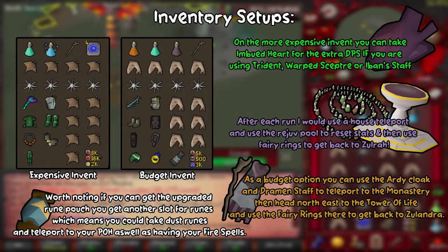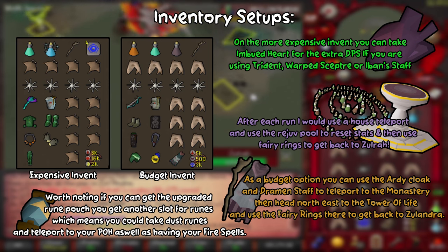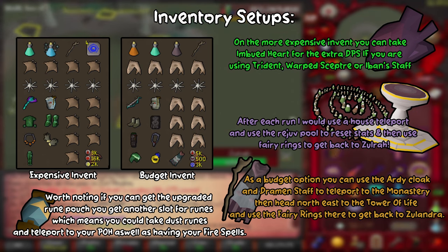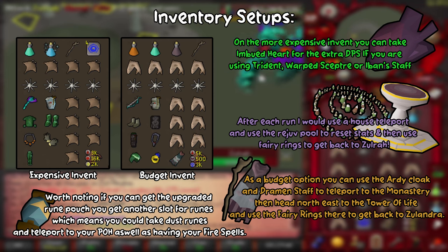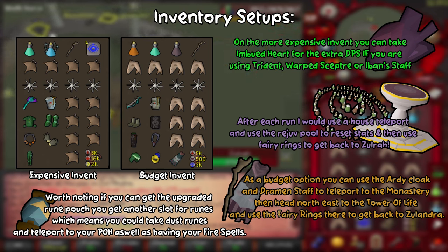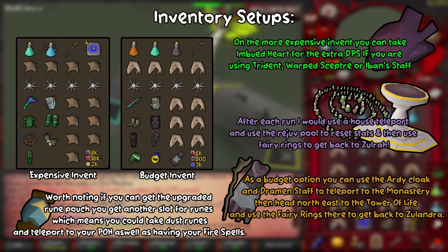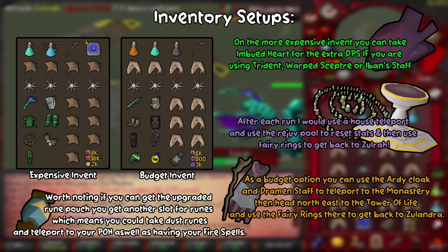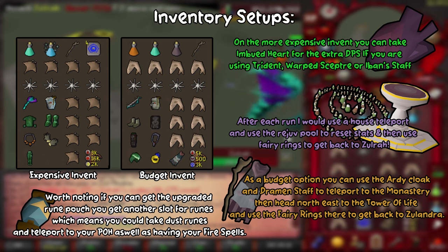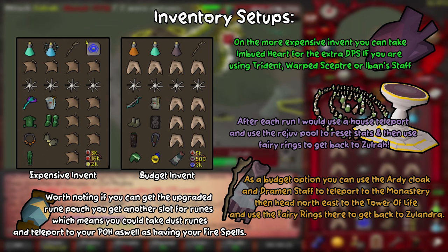The last thing to talk about is inventory setups. In the expensive inventory we've gone with manta rays which restore 22 HP per food, and karambwan bombs for combo eating. We've also got some house teleports and a dramen staff to get back to Zulandra via the BGS fairy ring code — though if you've done the elite diaries for Kandarin and Lumbridge you won't need the dramen staff. I've also included a divine ranging potion for consistent DPS. In the budget setup we've gone for a bastion potion which combines a super defence and super ranging potion, an anti-venom, a dramen staff, and an Ardougne cape — a budget option to get back to Zulandra via the fairy ring near the tower of life.